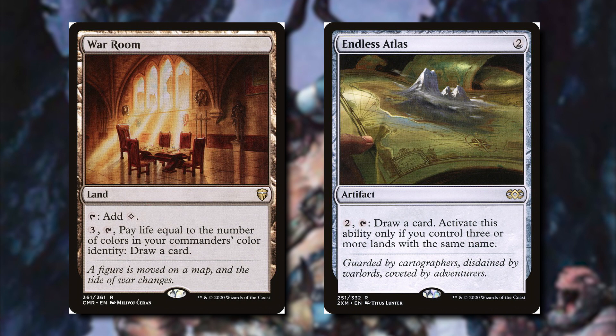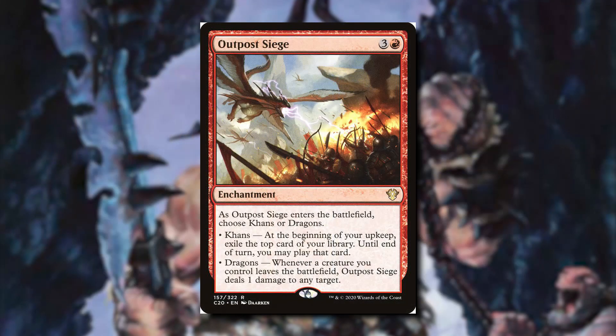It can go up to 2 draws per turn, or with Endless Atlas you pay 2, tap it, draw a card. You can only activate this ability if you have 3 or more lands with the same name — well, if you're a mono red deck, you're going to have a lot of mountains, so it's very easy to draw a card off of Endless Atlas. Another great way to draw or exile cards is Outpost Siege. We're going to choose Khans, so at the beginning of our upkeep we exile the top card of our library, and until end of turn we may play it. If it's a land we can play it for free, or if it's a spell it's like having another card in our hand, except our opponents can't interact with that card.